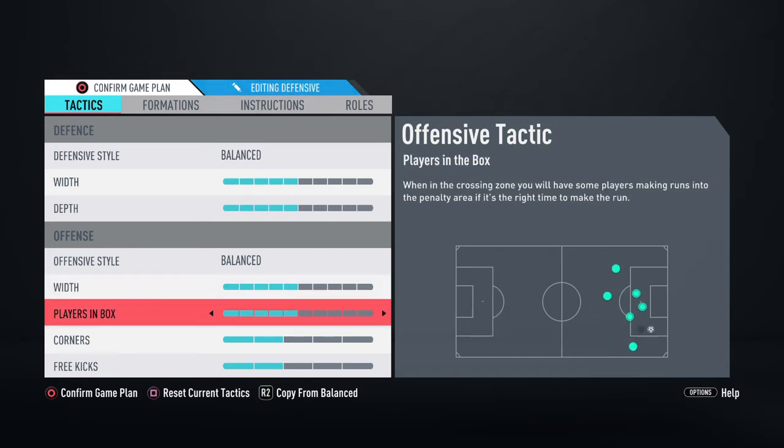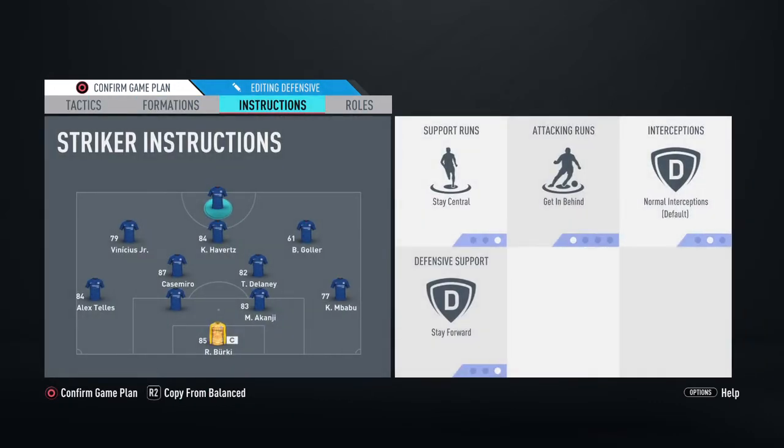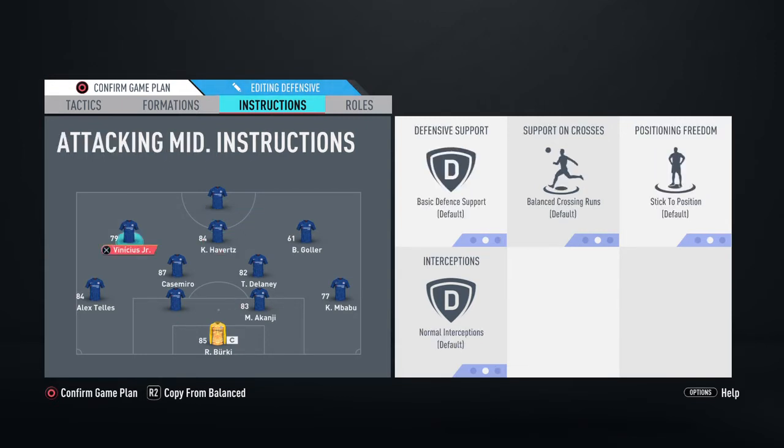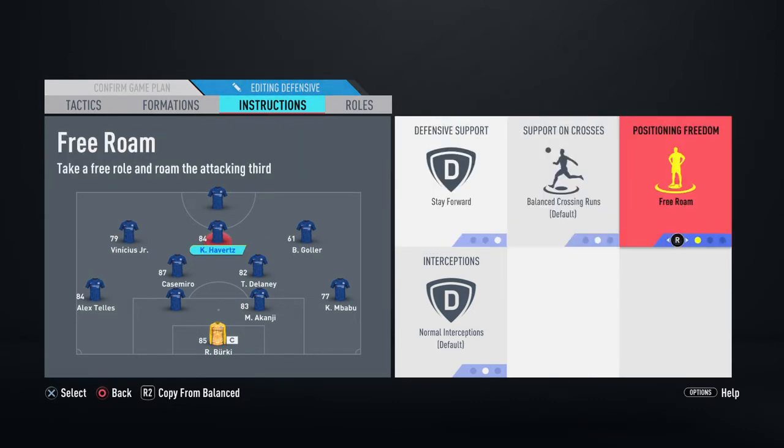The width on the offensive side is also on five, same for players in the box which is on five — that's average. Corners and free kicks are on two because I don't want to get caught on the counter too easily. For the striker's instructions: stay central, get in behind, and stay forward. For the left attacking mid and right attacking mid, leave them on Balance. For the attacking midfielder, you want him to stay forward and free roam — this is very key.